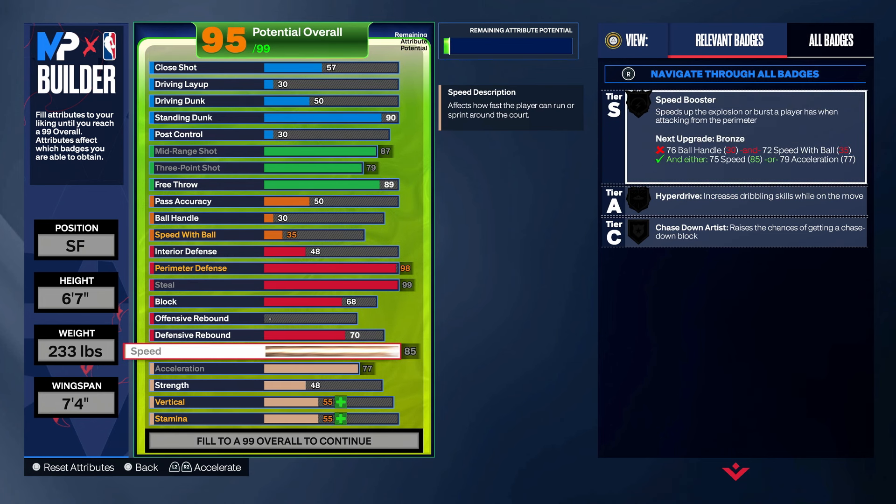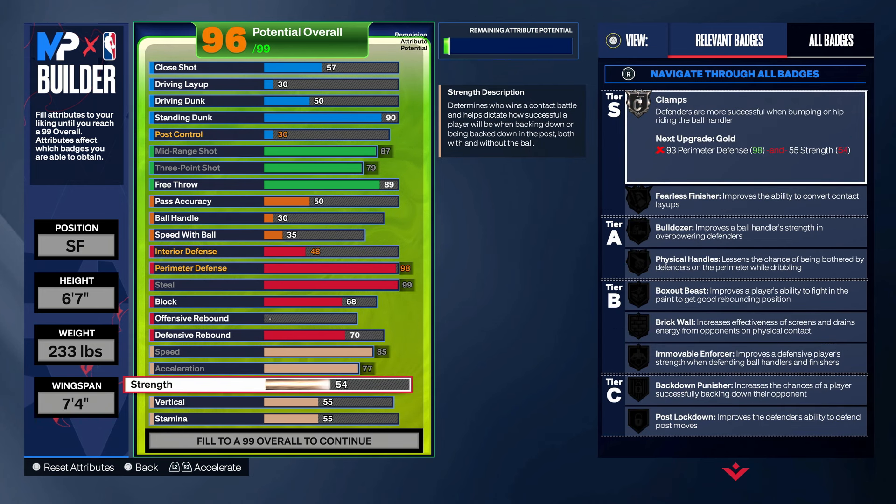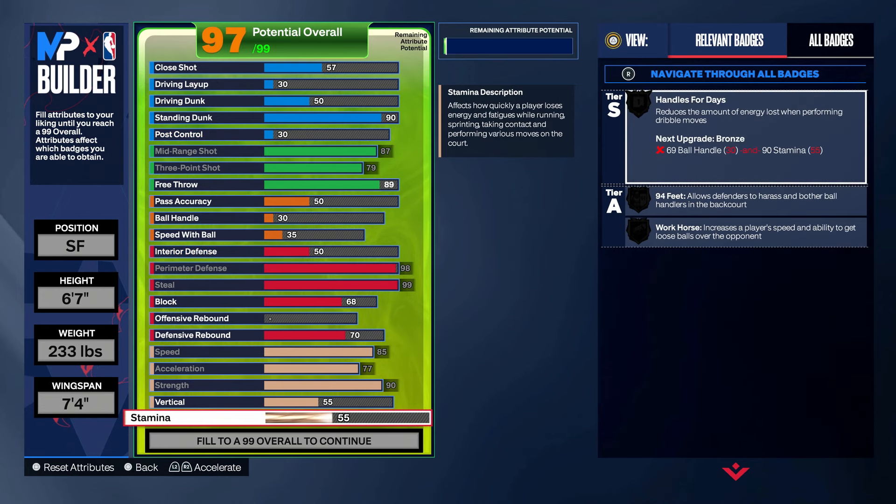Max out the speed. My acceleration is maxed. And then you want to go with your strength — my strength is a 90. That gets me Gold Immovable Enforcer. Great badge, really underrated. It helps you get great bumps on the point guard and stuff, in the paint as well. When you're in the paint, you get great bumps. So I think that's a great badge to have.